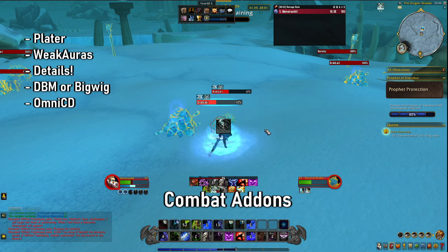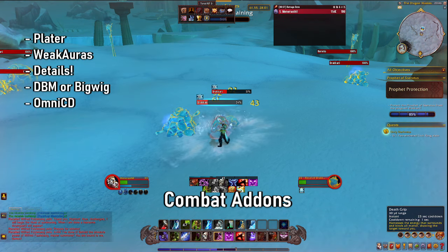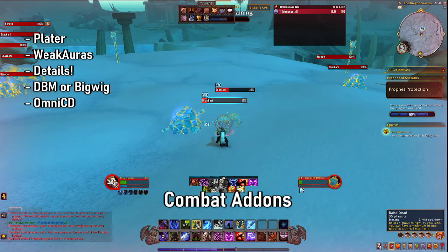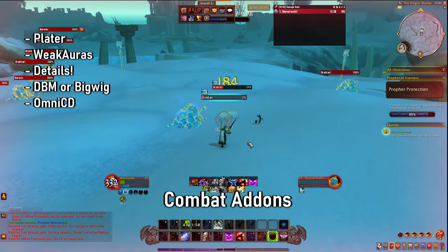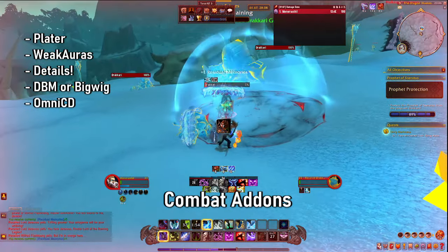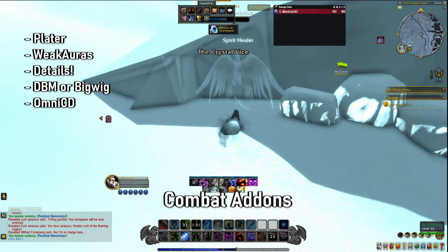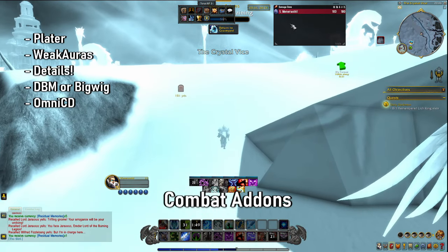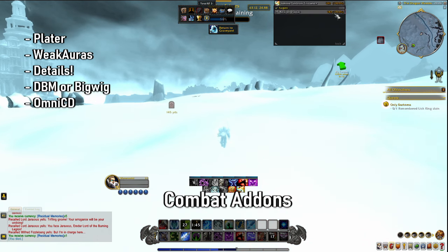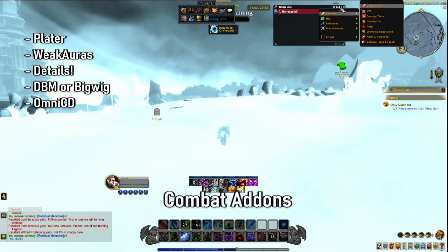The next one that's super important is Details. What makes Details so important as an add-on — or Recount if you prefer Recount — is that they basically provide you with ways to track your damage. This is something that's important if you're someone who's looking to improve as a player. It's great to be able to see where your damage has been done, and it's also fantastic for seeing everything else.